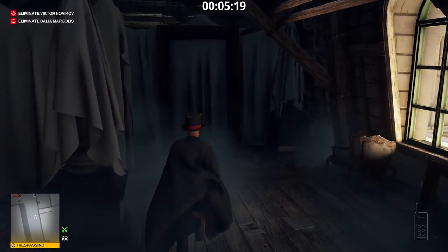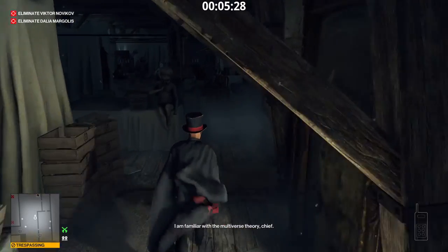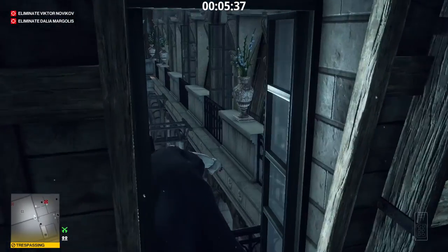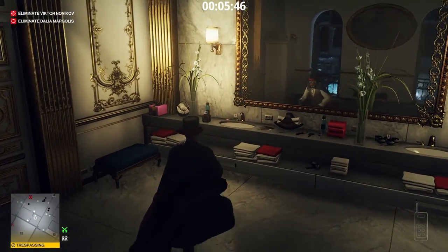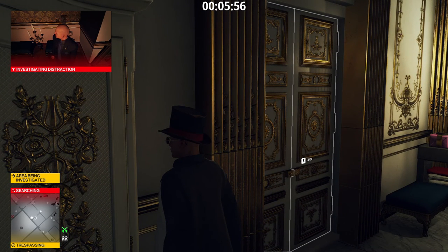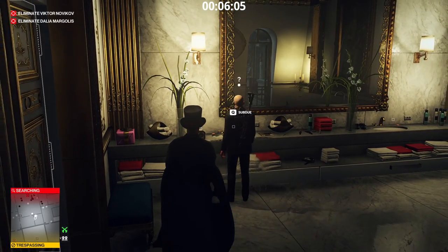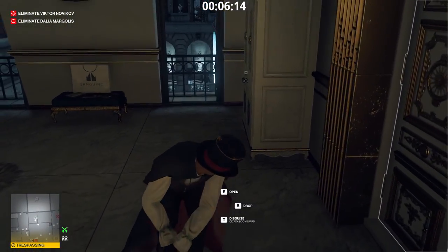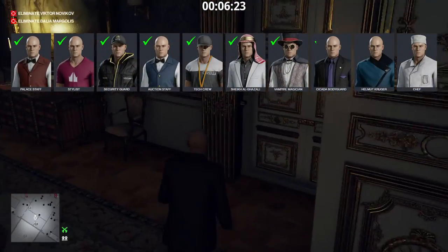For our next disguise we go north until the end of the attic and then we infiltrate the bathroom of the meeting room. Turn on the faucet to make the bodyguard walk in. That was disguise number 8, two more to go.